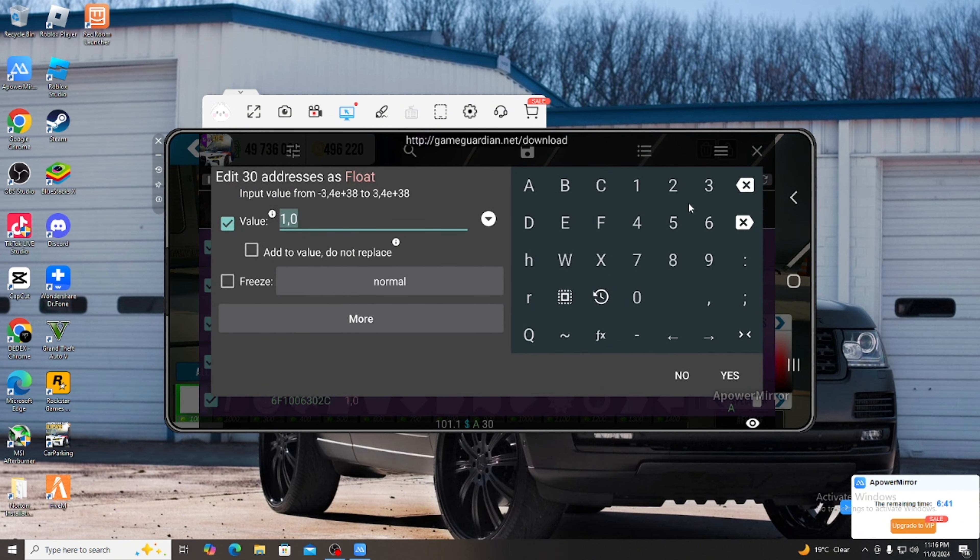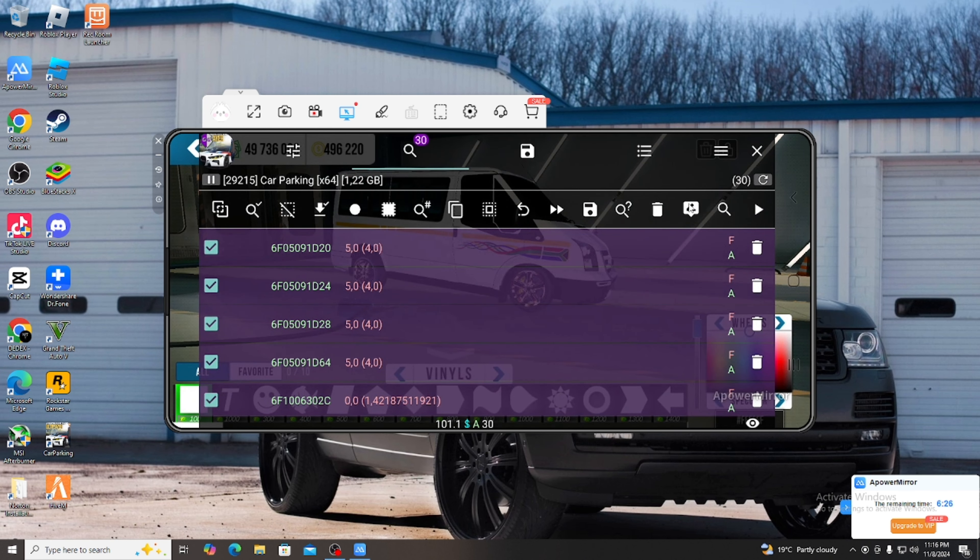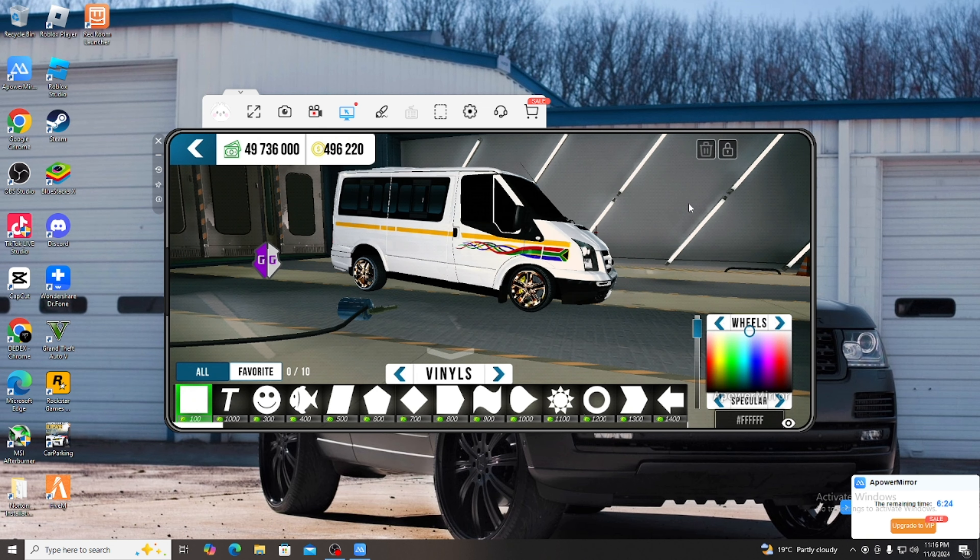Once you press Bookmark, type Three separately — you'll see Yes. Then type Four — Yes. Then press Bookmark again and type Five — Yes. Once you're done with all three values, press the X button.